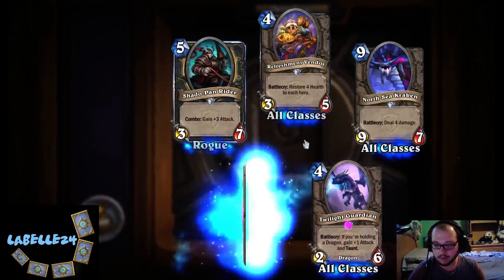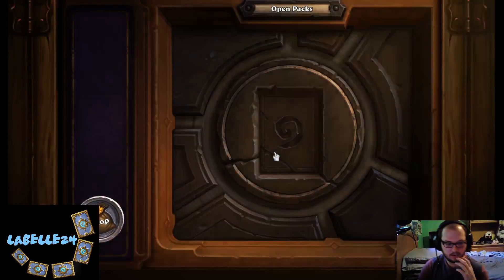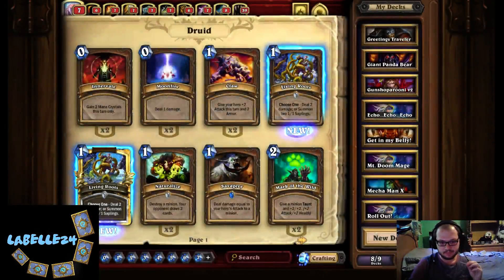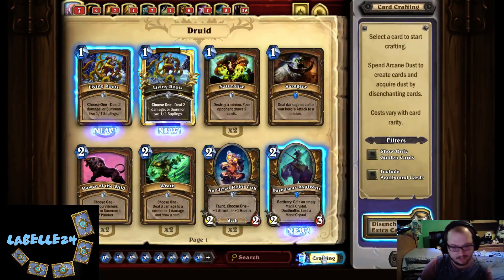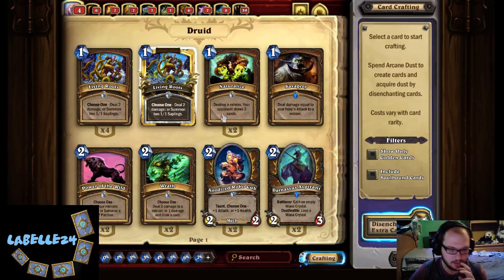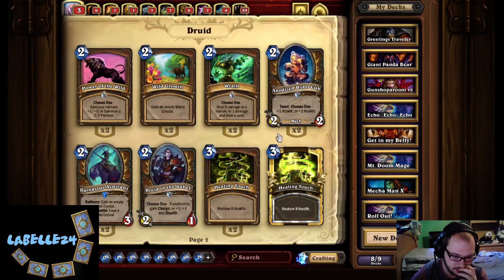We got another Twilight Guardian — that's pretty sick. Alright, so we got a lot of cards. We got 810 dust to work with — it's less than I thought. We did get a crap ton of new cards though. Let's take a look before we start disenchanting anything. Let's take a look at what we got — Druid sabers, that's neat. We got some Druid cards.